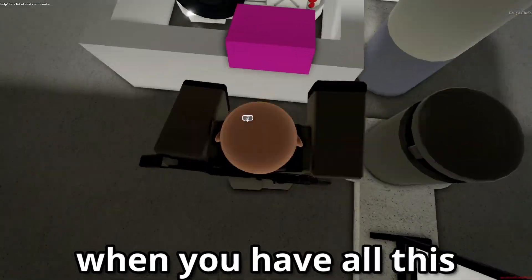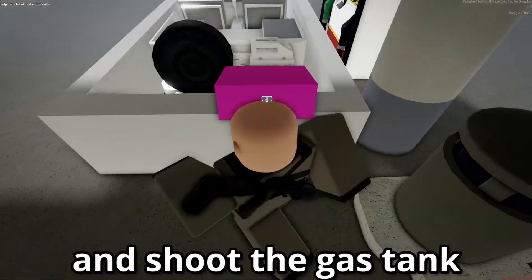When you have all this, sit on the chair, spawn a gun, and shoot the gas tank.